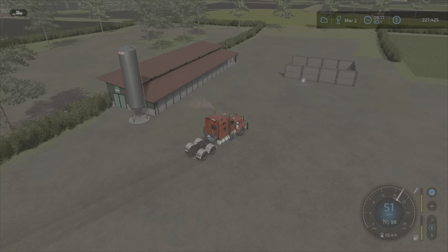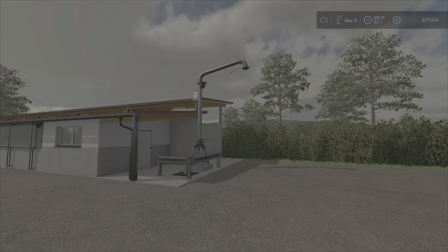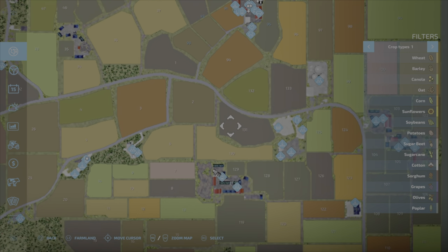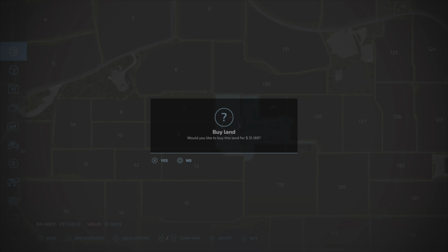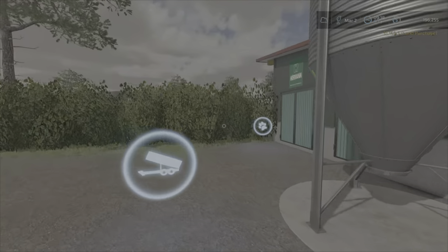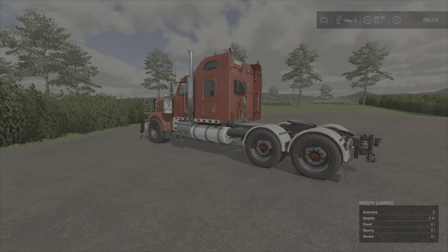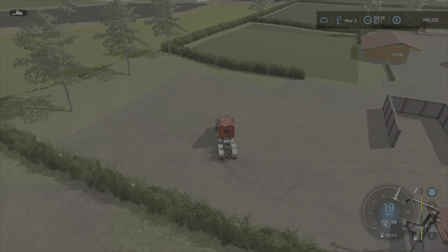Let's pull in here and hop out. We need to buy this place. We're buying this right here for $31,000. This will hold a thousand pigs — that's a lot of pigs. I'm going to go buy 50 to start.